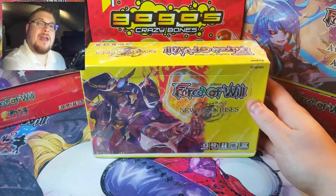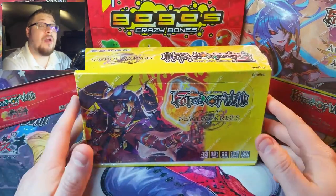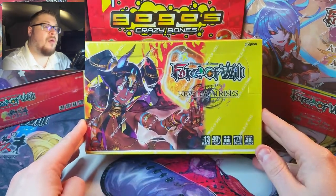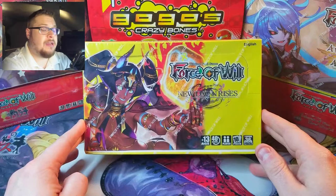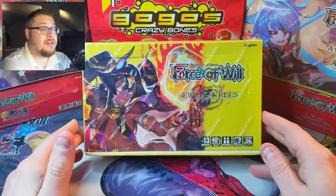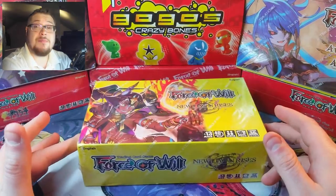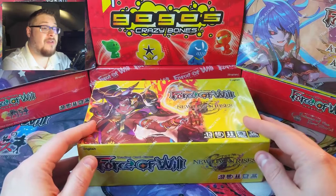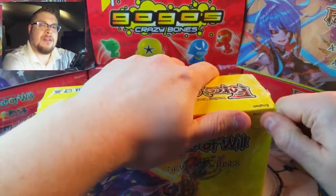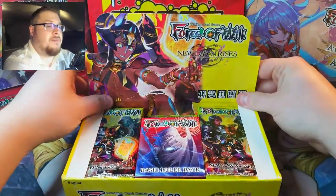Welcome back everybody, it's time to lock down another booster cracking Sunday. Today we are searching for the infamous Anubis secret rare. We've got more New Dawn Rises and I am determined to find this secret rare because it's an awesome card I want to add to my collection. These boxes are pretty cheap so I'm going to keep digging through till we find that secret rare. Leave a like on the video if you're excited — I love this set, great set, all the Valhalla stuff is phenomenal.